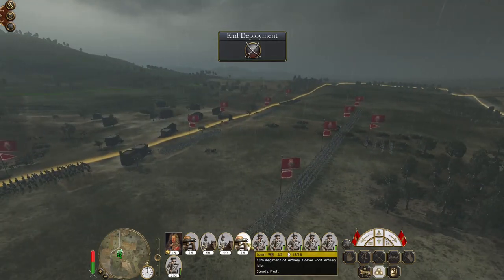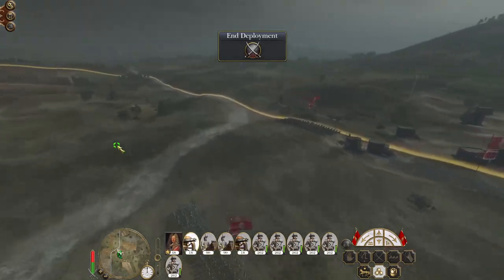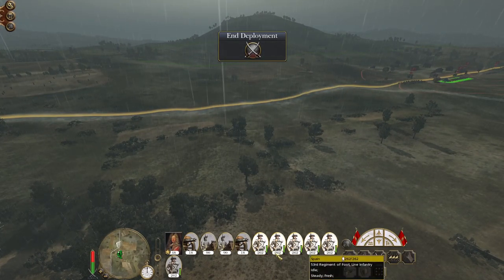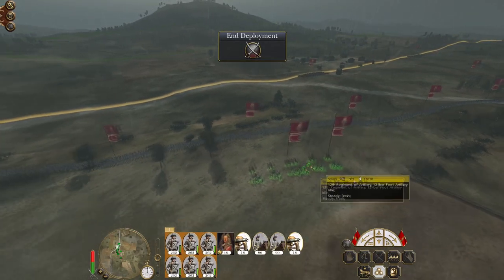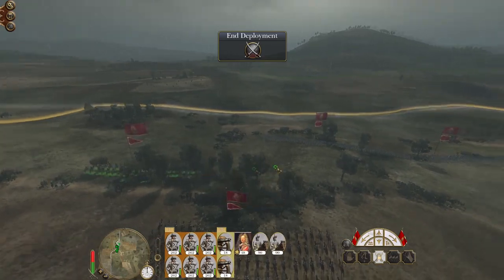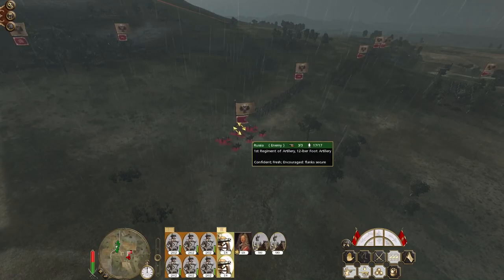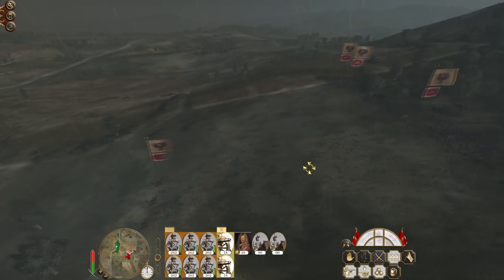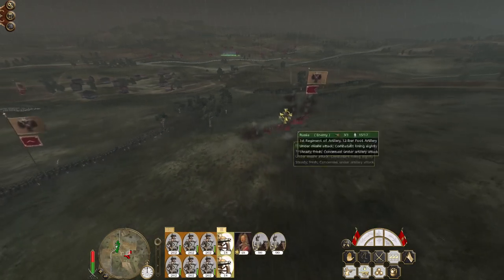This positioning is a bit funky. The terrain's pretty good. Let's see where they're going to deploy before we figure out if we're going to be on the offence or the defence. Fairly normal setup. Let's take our guns and make sure they focus on their artillery. They do have the terrain advantage. They've lost a couple of artillerymen but no actual guns yet.